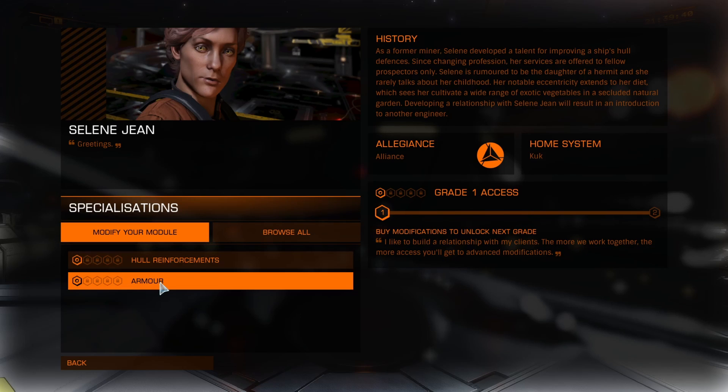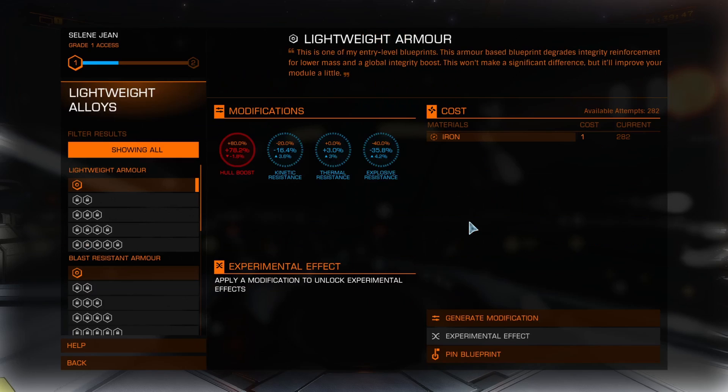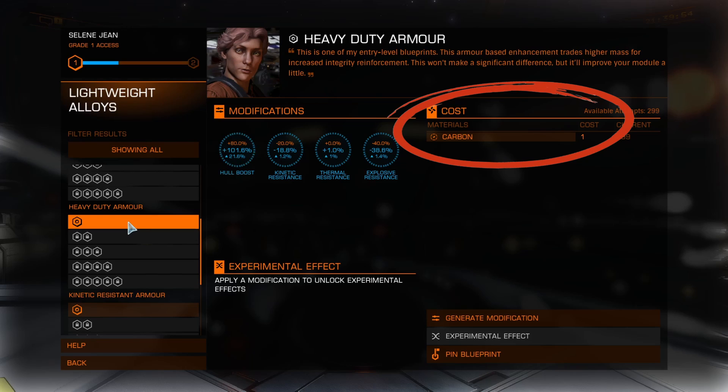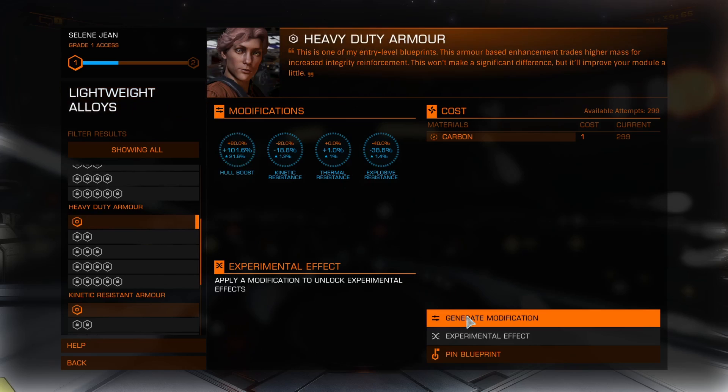Now let's select the type of upgrade we want to do — in my case, Armor — and then select the module we want to upgrade, which is my ship's Lightweight Alloys Armor. Here we go! On the left, you'll see the different types of upgrades offered. So I'll scroll down to Heavy Duty Armor, click on Grade 1, and it'll tell me the materials required to do the modification. In this case, just Carbon for Grade 1 — and since we've done our homework already, we knew exactly what was required, so no surprises here. So hit Generate Modification, and let's do it!